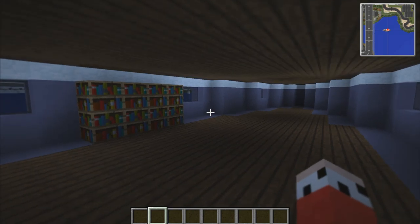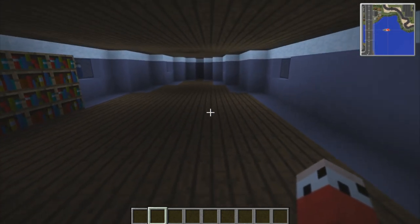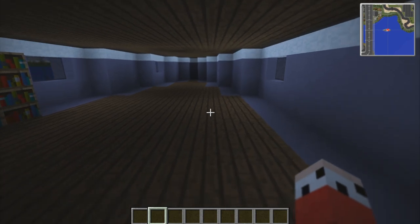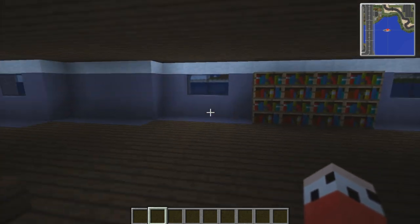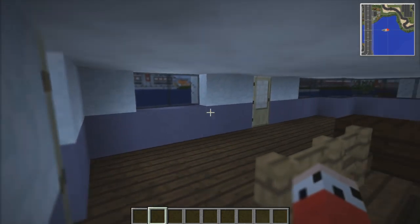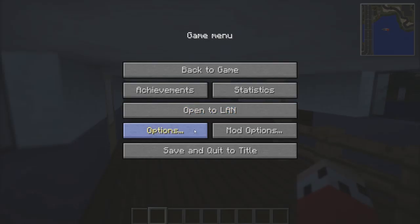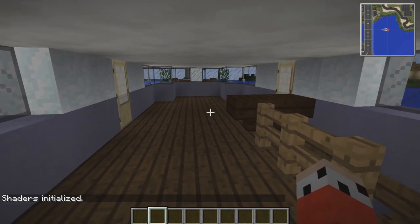Downstairs is going to be the living quarters where we need to do — basically everything you'd have in a small house. So we would need bedrooms, a little kitchen, maybe a little living room area. I think that'd be quite cool. Let's start with upstairs, and the first thing we need to do is lighting, because if we turn the shaders off here, it's a little bit dark in here.